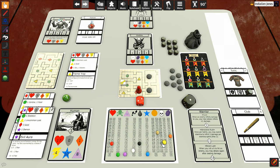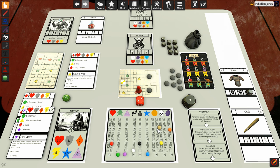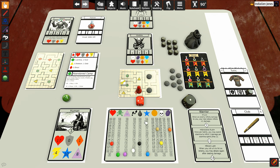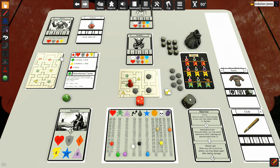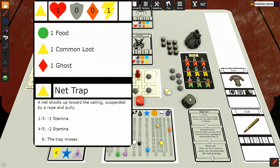We get two XP — up to 13 total — two soul fragments, and one gold. That room was pretty brutal. We take another step into the next room to grab the key. We're in a green room and flip — one gold and one food. We desperately needed that food to gain some stamina. Then we explore a yellow room — we found a common loot and there's a net trap, which could make us lose stamina. We're already really low on stamina, but I want the common loot.